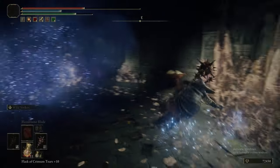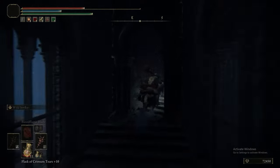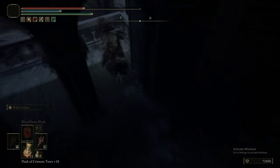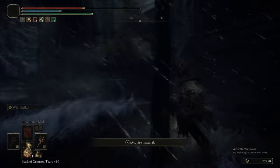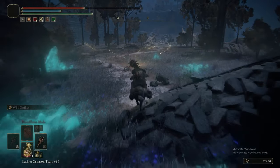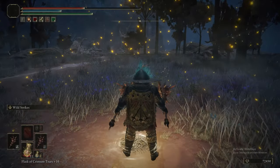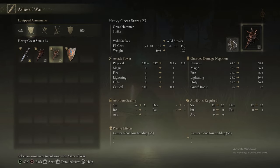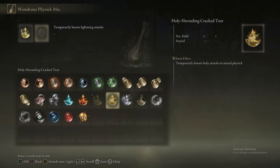This area is quite cool because we show you how to do the Knights Cavalry, the Rune Bears, the Bell-Bearing Hunters, the Erdtree Avatars, and also the technique for the dragons. There's also a Wyvern-type dragon here. We're going to put on Thunderbolt — or Thunderstriker, I keep forgetting the name — and we're putting on the Dex talisman and the Lightning Damage Increase talisman.